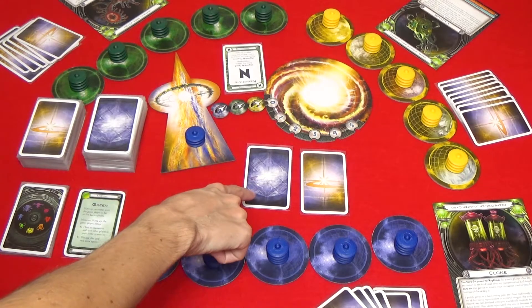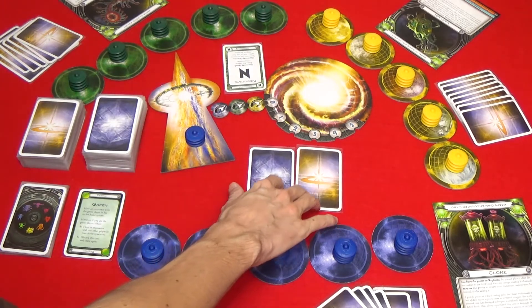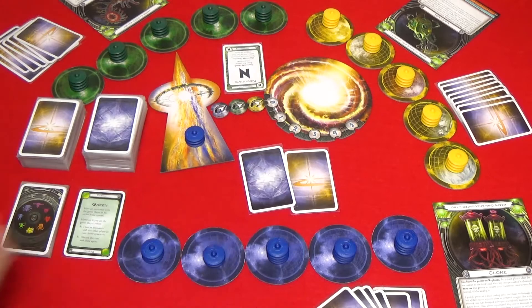The reward cards have different backs than the cosmic deck cards. When taking cards from another player you're allowed to see which card backs you're selecting. So when something specifies that cards are taken or discarded at random, what this means is without seeing the faces of the cards. So if the green player was allowed to take one card at random from the blue player and this was their hand, they're able to see the card backs and they can decide which one they want to choose.